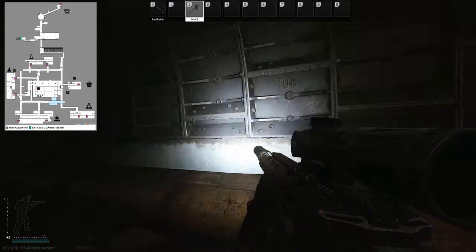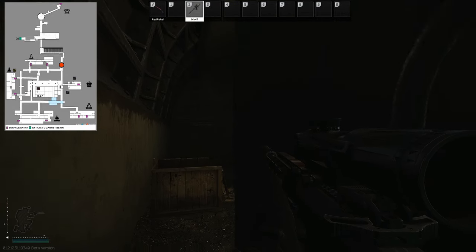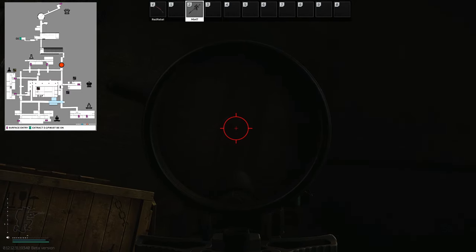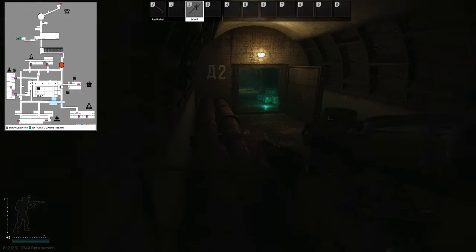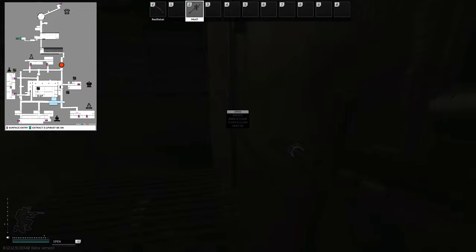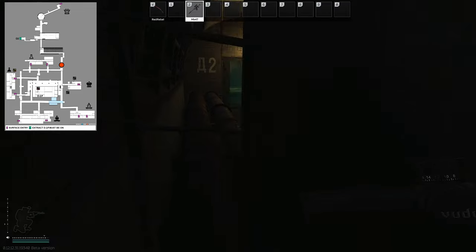Going towards D2, at the first doorway you have to go through — once you go down those stairs you can go behind this door, crouch down, and kind of peek out waiting for people to open it. You are left-hand peeking though, so it's not necessarily the best move. What I'd suggest is coming up here and sitting behind this door. Once they go through and open it — especially if you have your gun tucked down a little — there's a good chance they might just walk right past you. Once you see they're further out, close the door yourself and shoot them in the back.